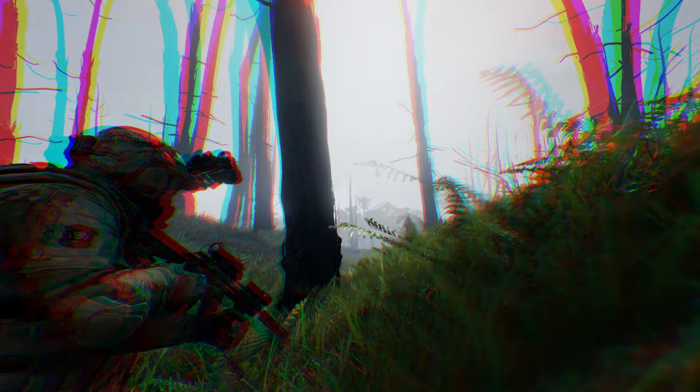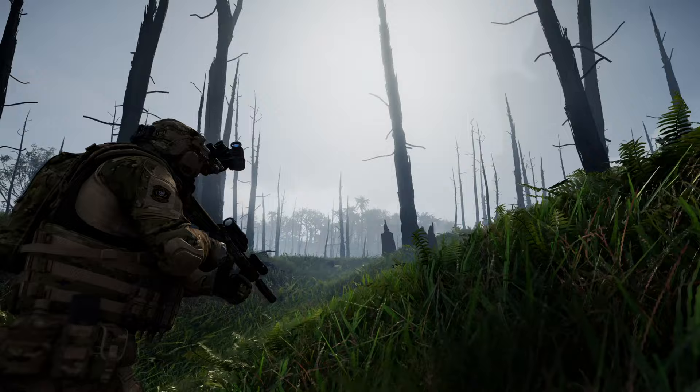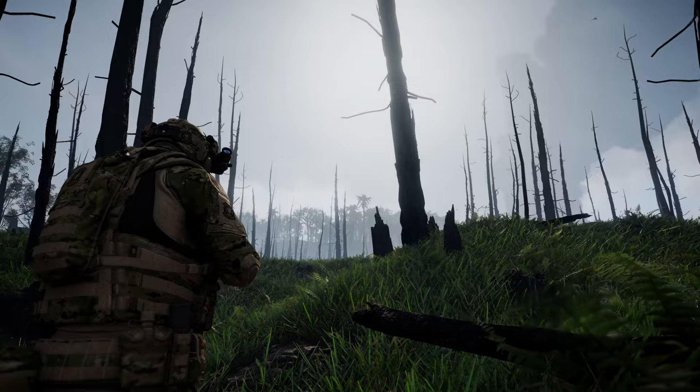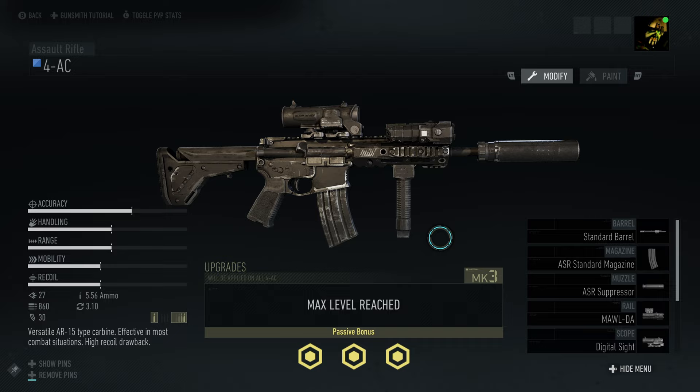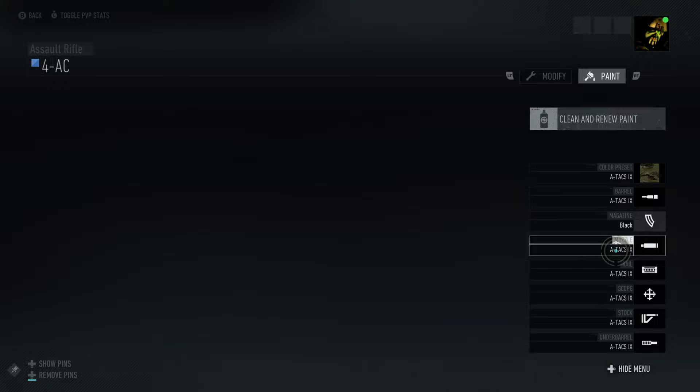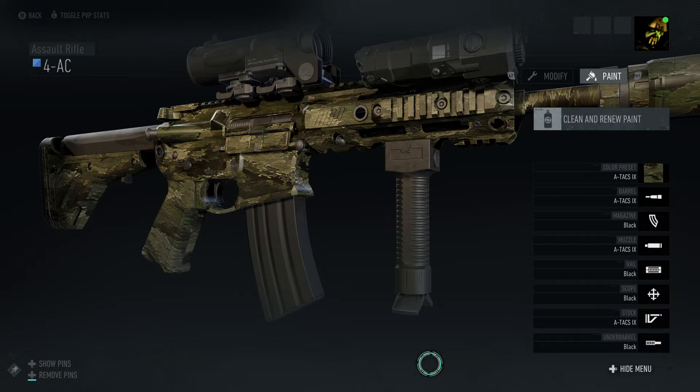So I really do recommend the 4AC, and that's what we're running here today. For parts, we're running the standard barrel, the ASR standard magazine, the ASR suppressor, the Moldier, the digital sight, the Ubi Arch N2 stock, auto single trigger, and lastly the grip pod. We're going to be running the ATAX IX camouflage and setting all the parts to black.